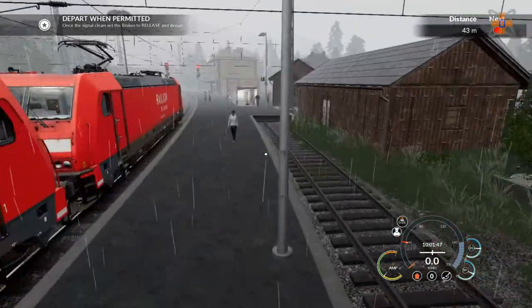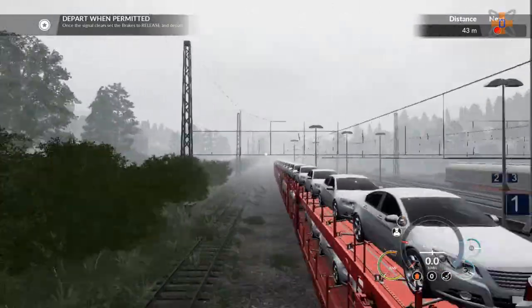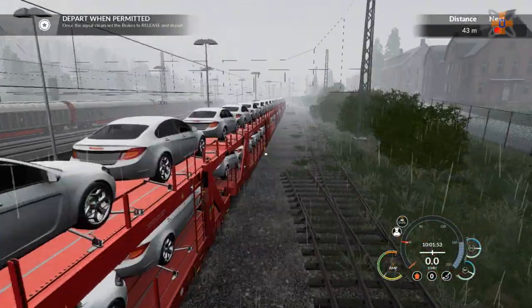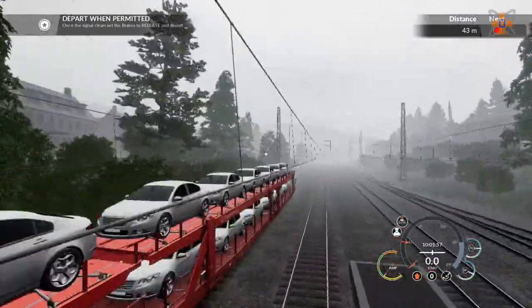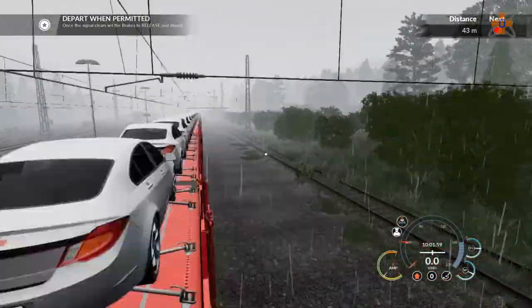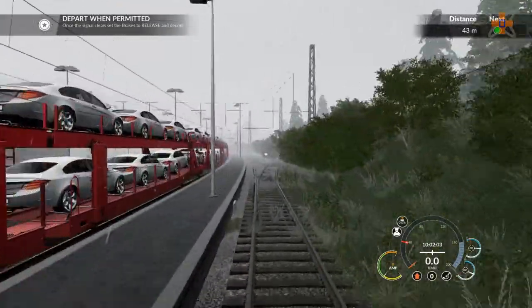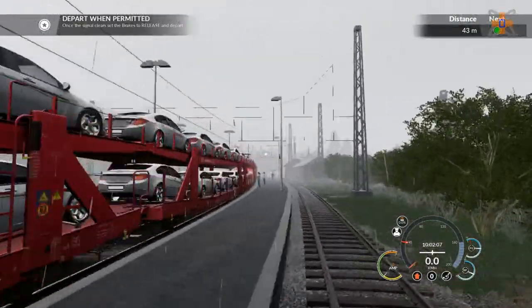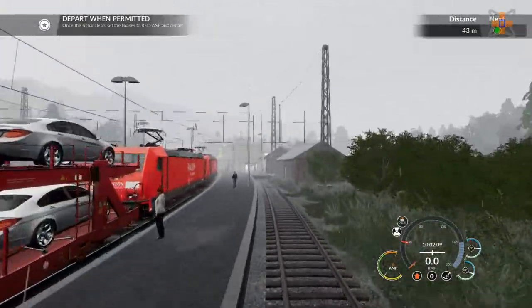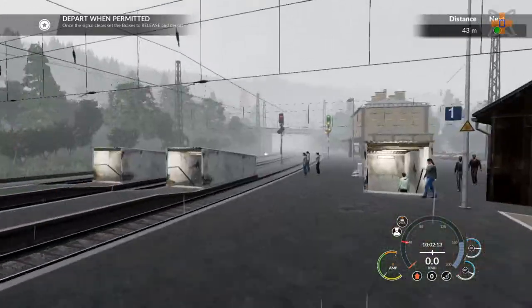Fun fact: here at Heigenbrocken, Platform 1 is abandoned. It's a siding because it's disconnected from the main line — the track going this way goes straight into trees. And then the divergent track on the side also just goes into trees. So I'm not sure where this line used to go or what it served. That would have been the original Platform 1 at Heigenbrocken — it's now no longer a thing.